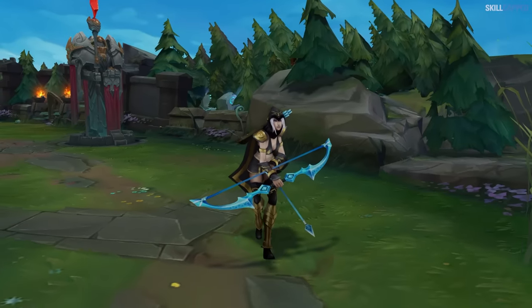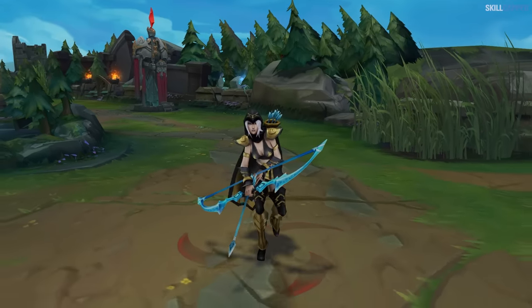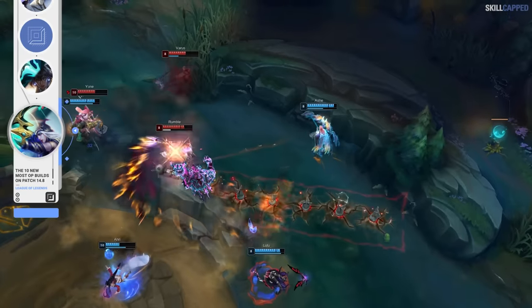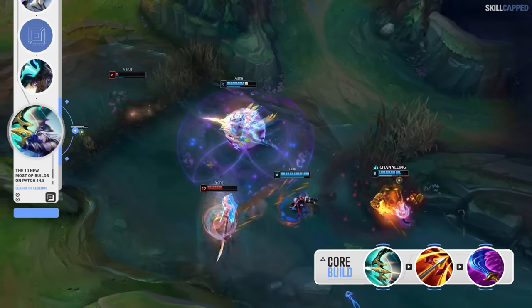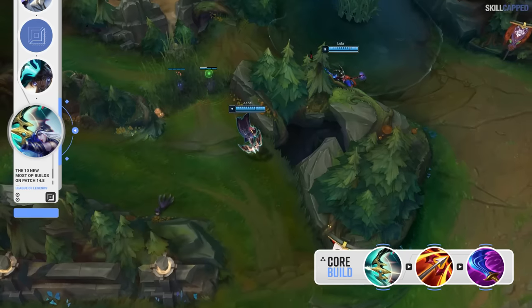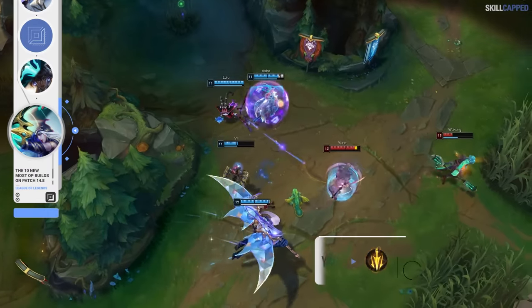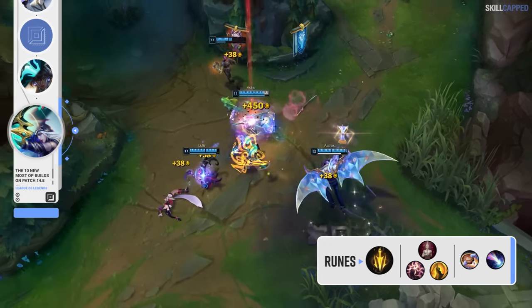Ever since Terminus was changed so that it's much easier to reach max stacks of its passive, the item has been very undervalued as a first or second pickup on a lot of ADCs. Over the past patch it's finally started to catch on in solo queue, and the Terminus rush is performing extremely well on Ashe specifically — Ashe players rushing Terminus have been winning about 1% more than those going for Kraken Slayer. The full build consists of Terminus into Hurricane 2nd and Wit's End 3rd. This setup has become especially popular in Korea, where it had actually been played more than Kraken Slayer throughout 14.7. It's standard stuff for the rune page: Lethal Tempo with Presence of Mind, Bloodline and Coup de Grace, followed by Biscuits and Approach Velocity.